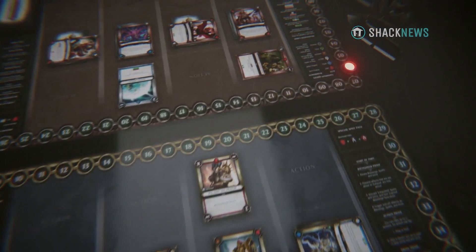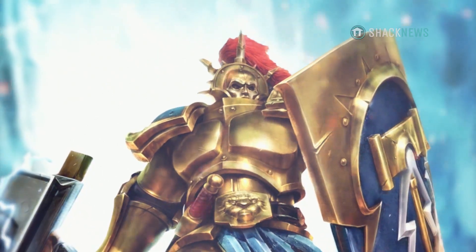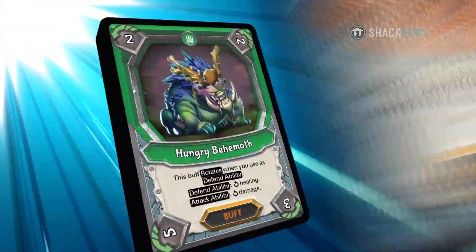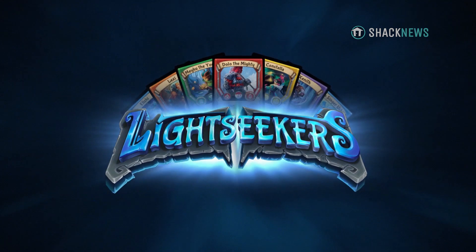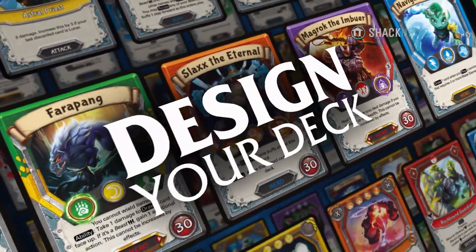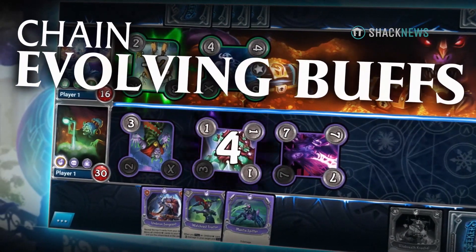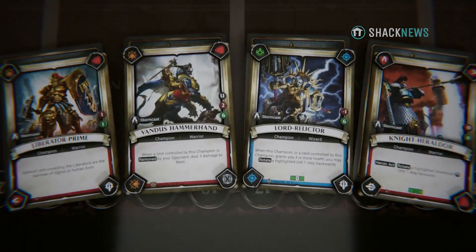The company behind Warhammer Age of Sigmar Champions — let's just call it Champions for short — may sound familiar. It's the studio Play Fusion, who created an original card game before this one called Lightseekers. Lightseekers was a transmedia card game that existed in both digital and physical space, that worked with cards via a scanning AR feature. Champions borrows heavily from this previous game's design, and it works relatively well.